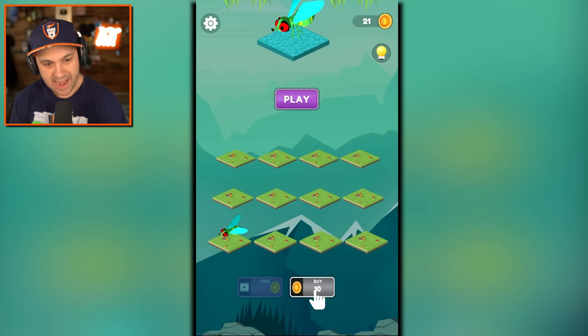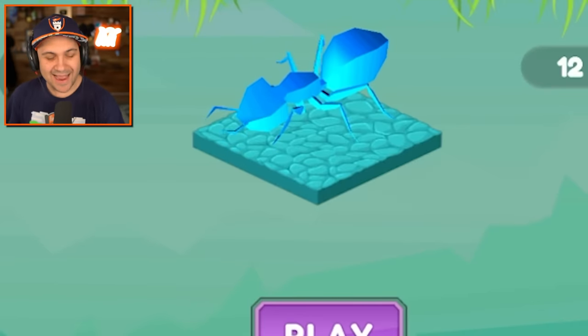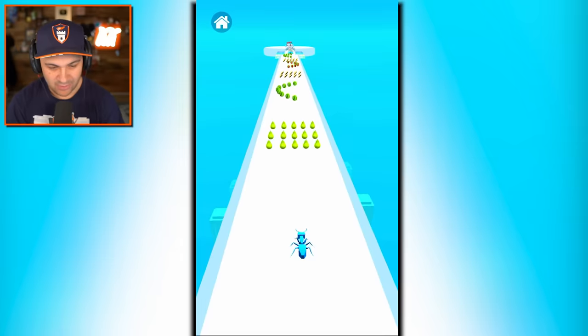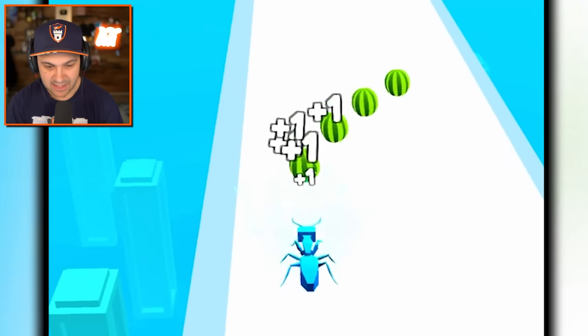Now I have a fly, and I think I can purchase another fly, and then I can merge the fly to create an ant. All right, I see what's happening here. Let's play, and now we take this ant and upgrade it by eating lots of fruit.